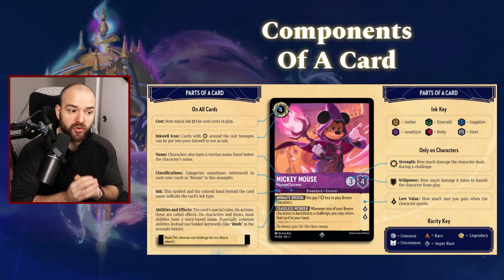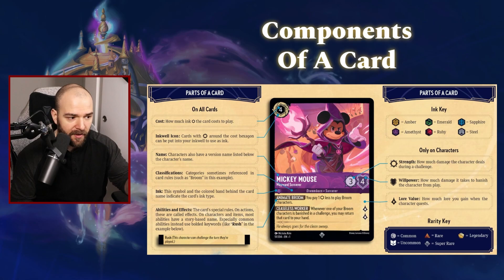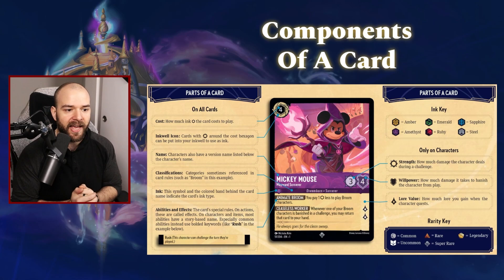Then there's the classifications — so this Mickey Mouse is a Dreamborn Sorcerer. Sometimes they'll have different things. This is basically just so you have more interactions. Then there's the ink — that is the color that this card is associated with. So here we have an Amethyst Mickey Mouse card. There are six different ink colors: Amber, Emerald, Sapphire, Amethyst, Ruby, and Steel. Any deck can be composed of one or two ink colors at max.